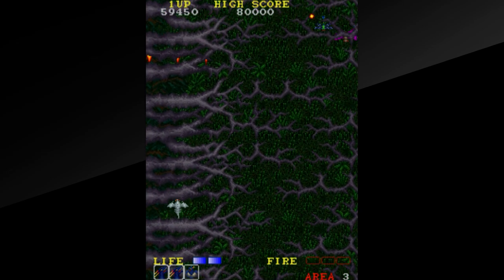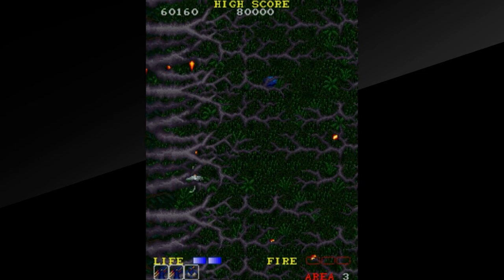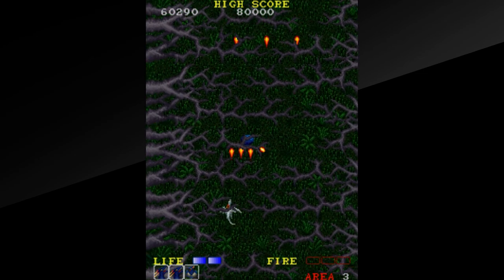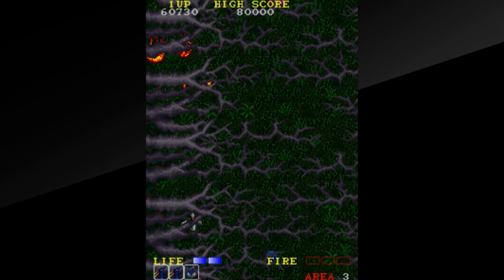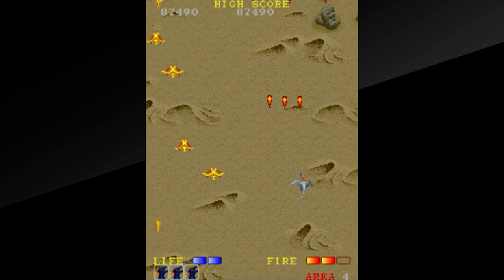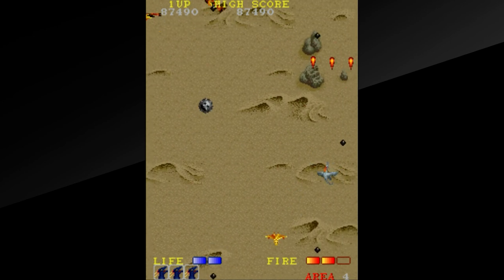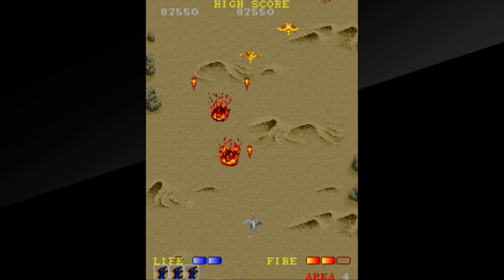Dragon Spirit is a vertical scrolling arcade shooter developed and published in Japan by Namco in 1987. The game was eventually ported to the X68000, Atari ST, TurboGrafx-16, and other systems. Dragon Spirit also appears in numerous Namco compilations and received two sequels: Dragon Spirit The New Legend, which came out the following year, and Dragon Saber, released in 1990.